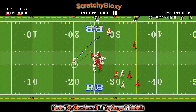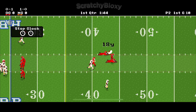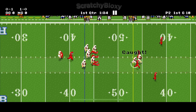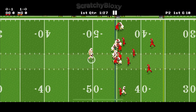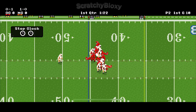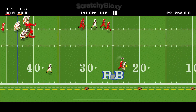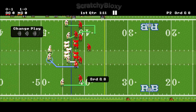First and ten, the rabbits have the ball. A run down the middle, gain of 18, first down. Another first down, they run the ball again, only two yards. Deep throw — not far enough, third and eight.